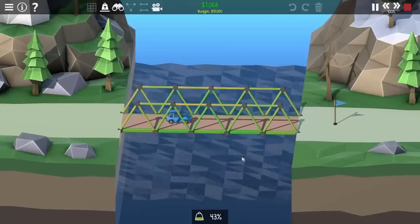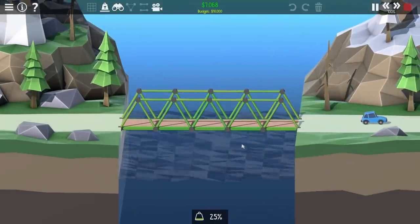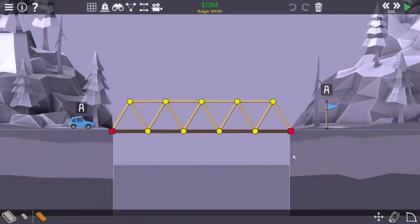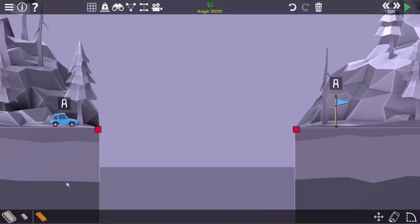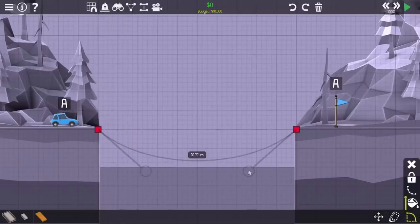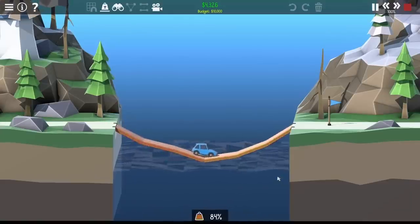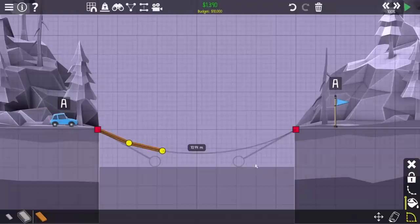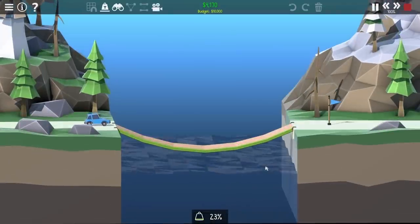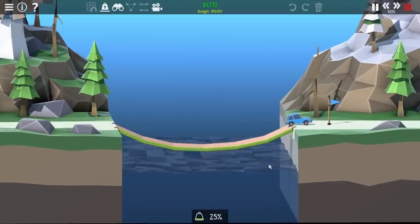Starting out at level 1, we just have a simple car to get across, but even this level uses way more than 15 pieces, which is going to be the benchmark pretty much throughout this challenge. There is a little trick in this game where you don't actually need to support any bridges. Assuming you have a simple enough level, you can just make a dangling road, and the car is able to get to the other side. I was able to make it a bit more shallow, and with this the car got across — that beats the level with only 6 pieces.